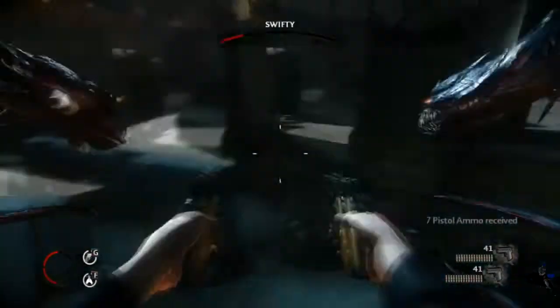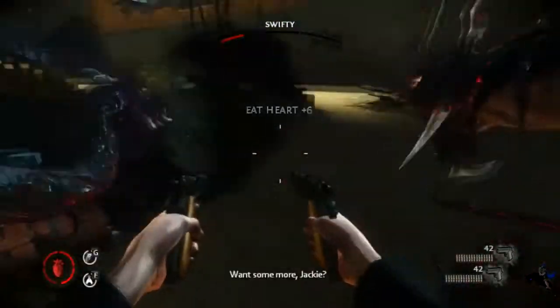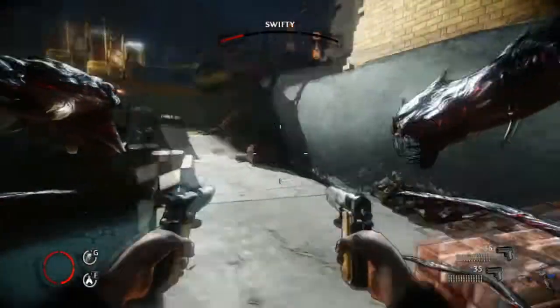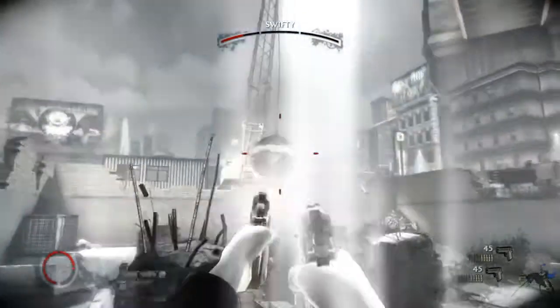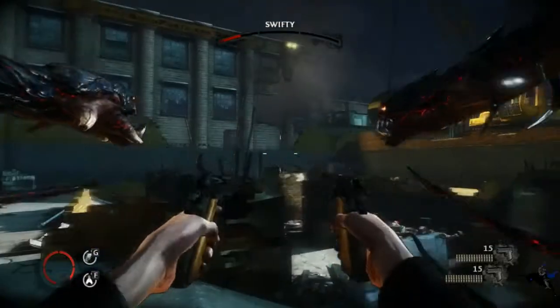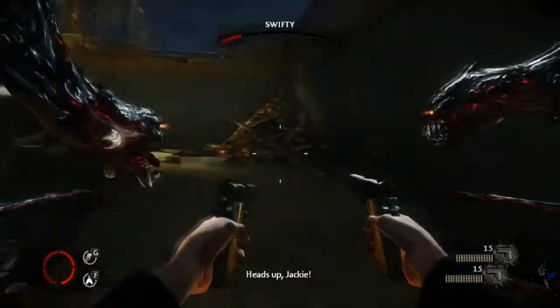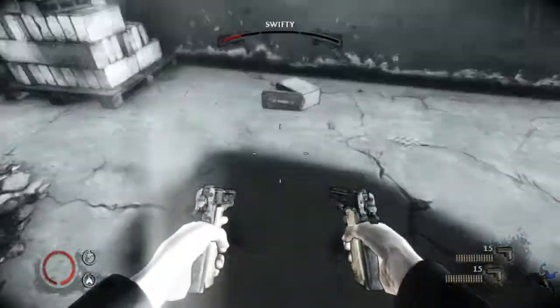Now we've got dual pistols. Rather than being able to aim by pressing the right mouse button, right mouse button does the left and left does right, which sounds really stupid. This game does a really bad job of actually indicating where the hell he is. But it's still pretty fun, seeing as how you can use the darkness.